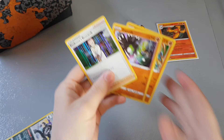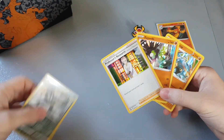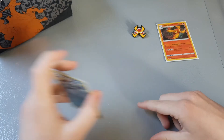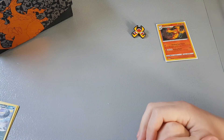I think the reverse Obstagoon is actually the best pull in this entire box, since I already have all three of those holographic cards. It wasn't the best box.